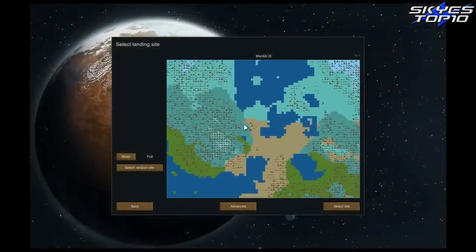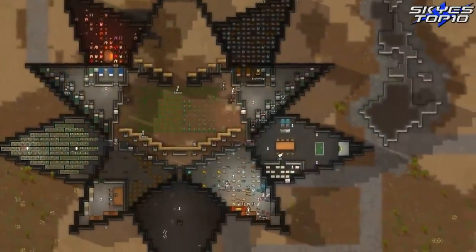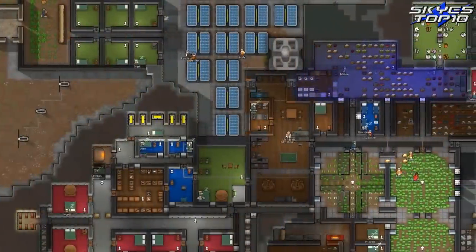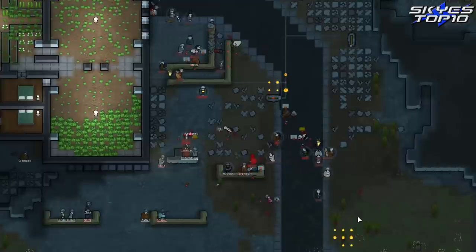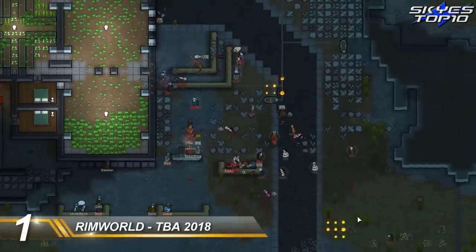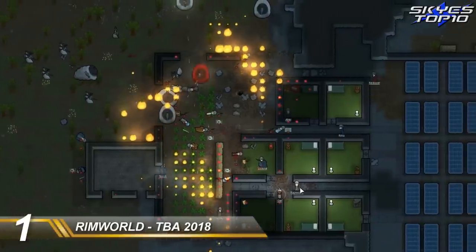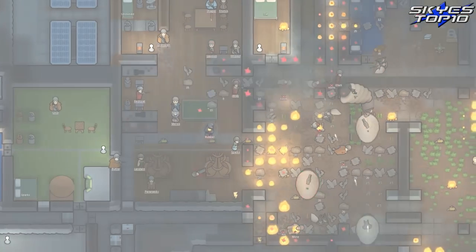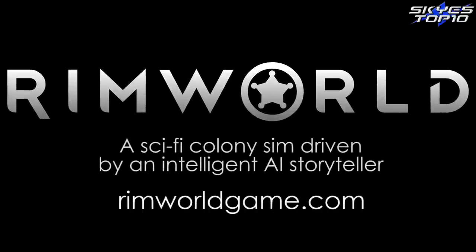You can tame and train cute pets, productive farm animals, deadly attack beasts. Your colonists have complex relationships with family members, lovers, and spouses. You can build colonies in the desert, the jungle, tundra, forests, outdoor compounds, underground bases. This game is a huge bowl of awesome sauce with a massive side order of cool beans. And it's yet another game like Dwarf Fortress or Prison Architect that proves you don't need fancy graphics to be a great game — you just need good, intelligent, engaging, challenging gameplay.